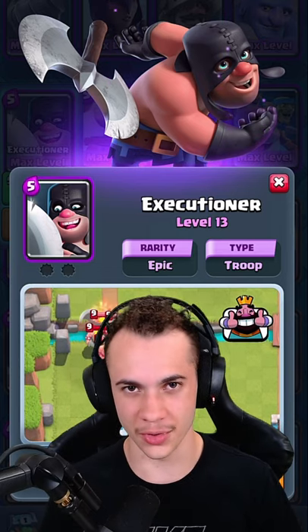The Executioner is going to be the card level boost. We're going to have four different challenges: Executioner Draft, Mega Touchdown, Triple Draft, and Sudden Death.